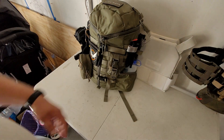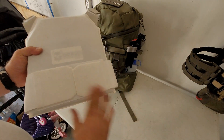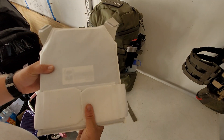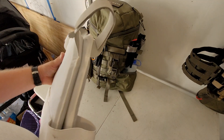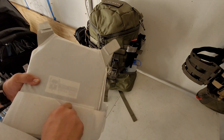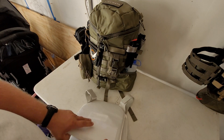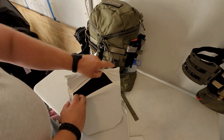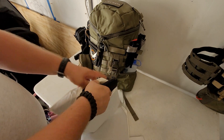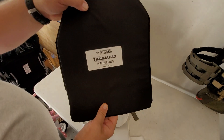For body armor, I'm going with concealed body armor. This here is a concealable AR500 plate carrier vest. I got it in white because I'm probably going to end up wearing this under clothing. There's the plates inside, and you got a trauma pad along with them.